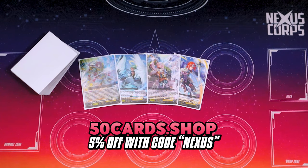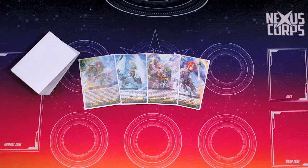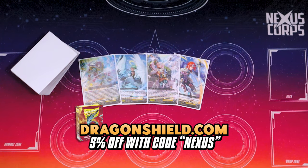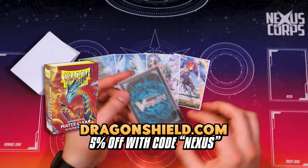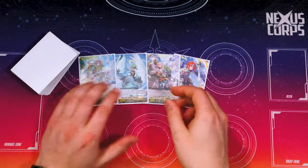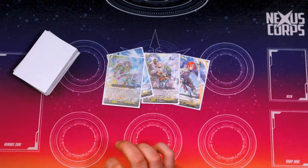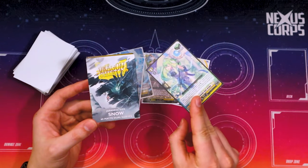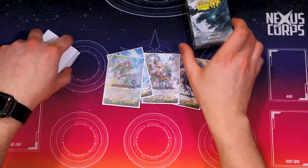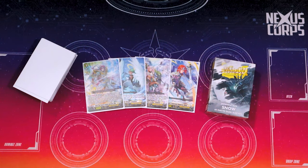Be sure to check out 50cards for the play set bundles, supplies — anything you need for Vanguard is going to be there for you guys, and you can get 5% off using code NEXUS. Also, be sure to check out Dragon Shield — you can pick up nice outer sleeves to use with character sleeves. These are the outer sleeves I've been using for most of my Vanguard decks. I'm also using Dragon Shield dual matte snow sleeves for my main deck — they feel really good when you shuffle with them, black inside and color on the outside. You can get 5% off with code NEXUS on Dragon Shield online as well. Check out the online shops, check out our other deck profiles, and that's pretty much it. Thank you guys for watching, and I'll see you all in the next one. Bye.